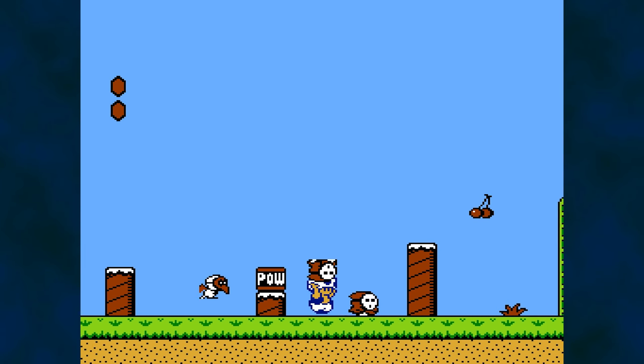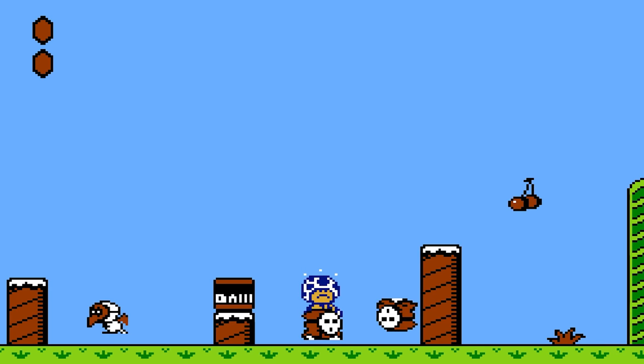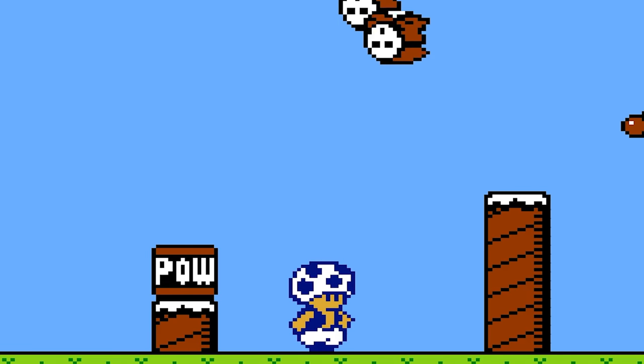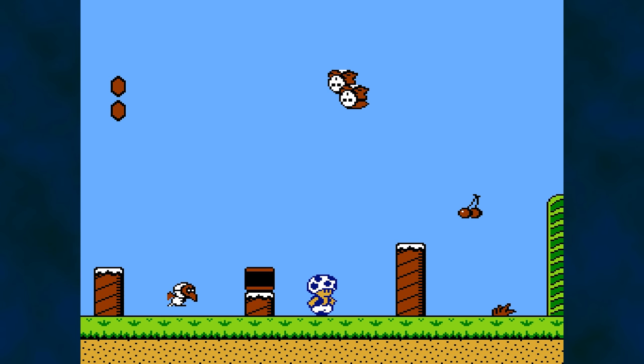Perhaps many of you have managed to discover an amusing bug that occurs when you throw two enemies back to back in a short period of time. They collide and shoot straight up into the sky rather than bounce and fall off the screen. It's so out of the ordinary it's hard to miss if you manage to achieve it. Why does this happen? Let's find out.